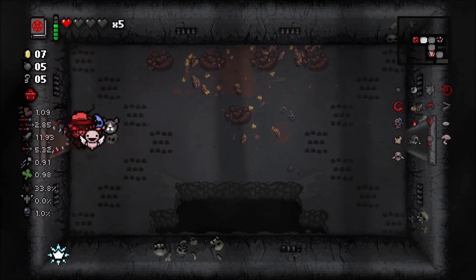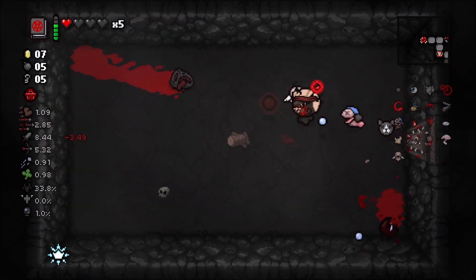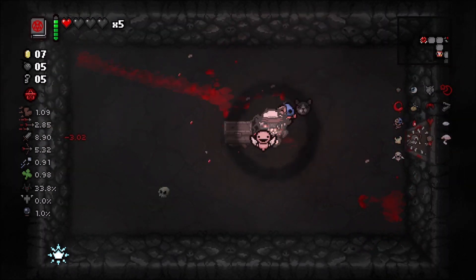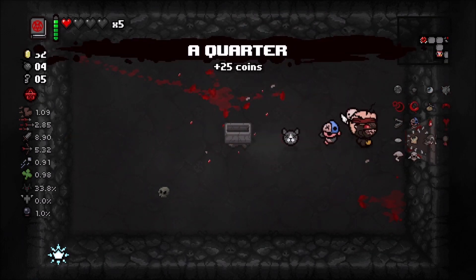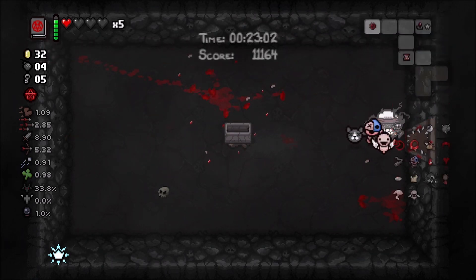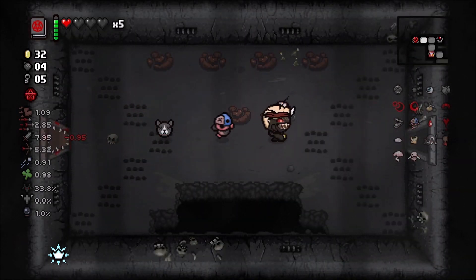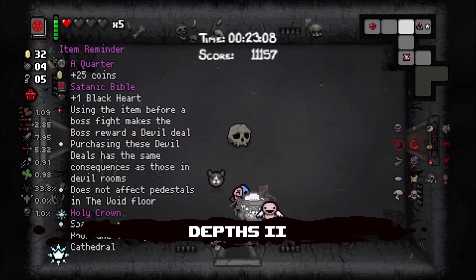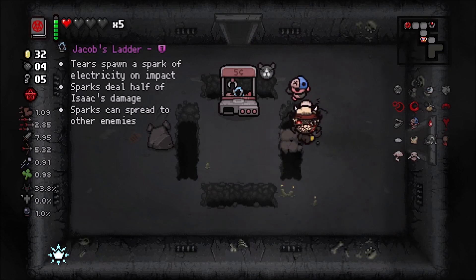With Tooth and Nail you can get procced and go inside the curse rooms for free since we have a little bit of invulnerability. We're going to wait for Tooth and Nail. Boss Rush is definitely dead - that's 100% a dead endeavor unless we get Mama Mega in the shop and we're able to actually buy it.